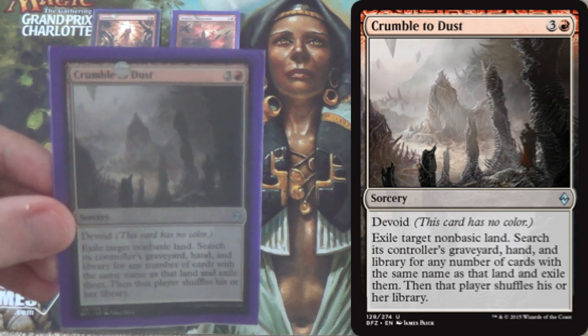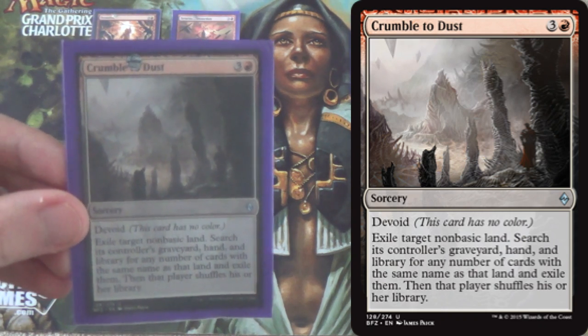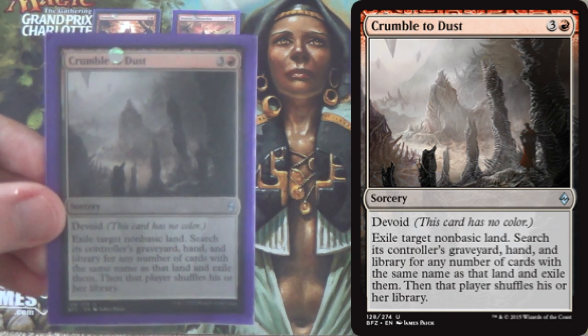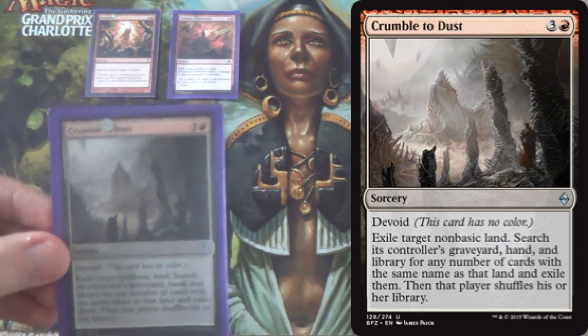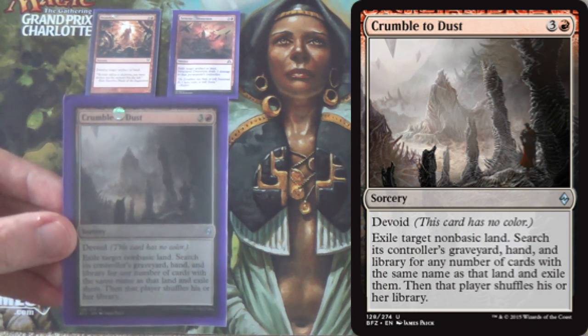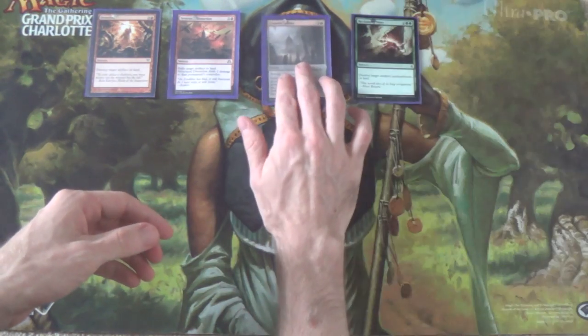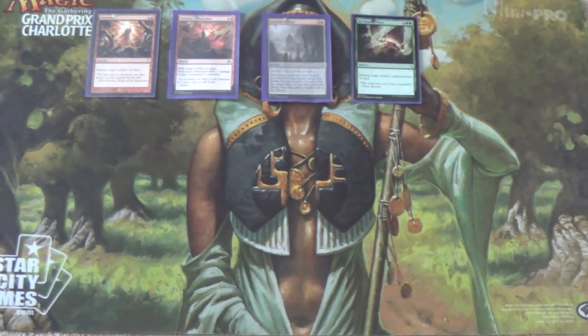Next we have 3 Crumble to Dust. It has less utility and only hits non-basic lands, but when it goes off, you get to take out from their hand, graveyard, and library all cards with the same name and exile them. That's pretty huge. A lot of mana bases — even two-color ones — if you can cut them off of all copies of a given land, that can be very consequential. And then against ramp decks, you hit their Sanctum of Ugin. Ramp should just automatically lose to you in this matchup.